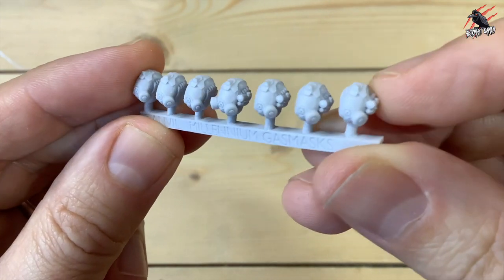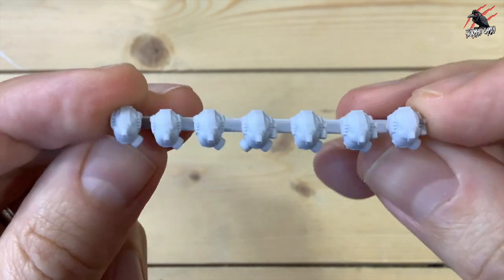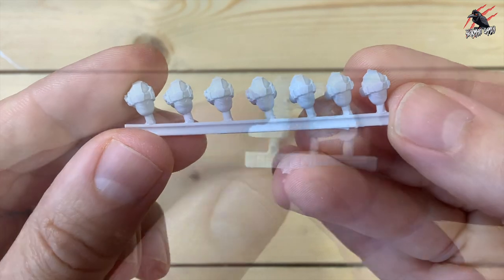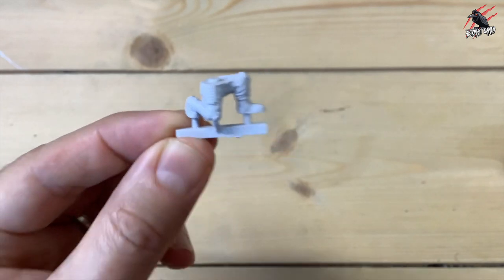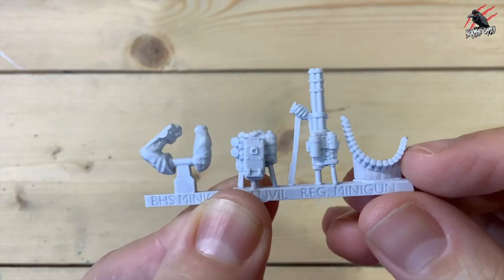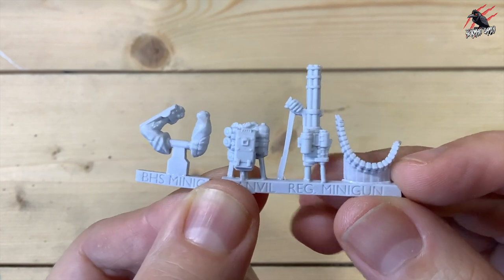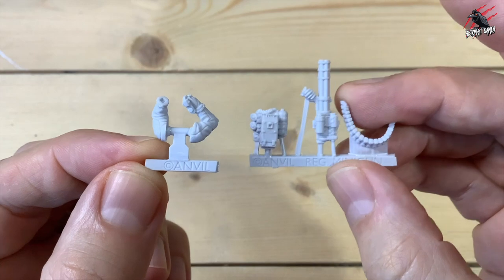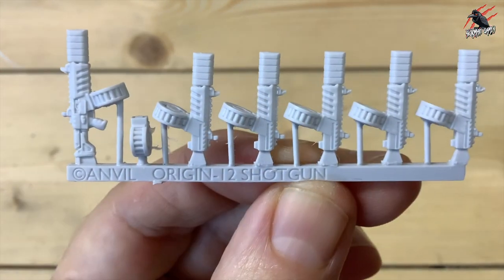The gas masks are your more modern military style, so you could use these as a team that goes in and takes out the enemy in hazardous situations and toxic environments. We also get a kneeling-down pose, which will be your sixth operative. Next there's the minigun — this is optional, but when I see minigun there's no option, I'm going for it. It looks fantastic and is a great addition, along with the little backpack.